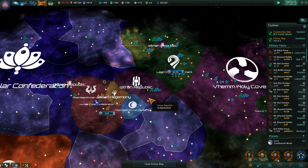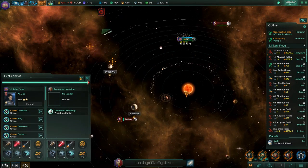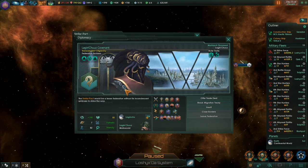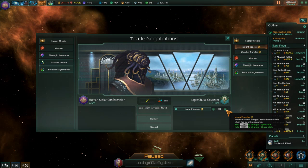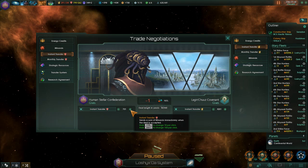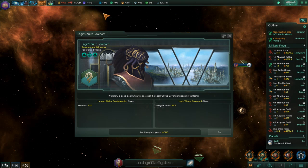Our fleets are both doing stuff, both of them fighting. You're taking out the wormhole stations — that should be easy peasy. More energy usage — trading thingy going on, so let's try with these guys. Offer trade deal, energy instant transfer. We have minerals — so minerals instant transfer your way and whatever it takes basically. Confirm — so I get four thousand energy credits here. Excellent.